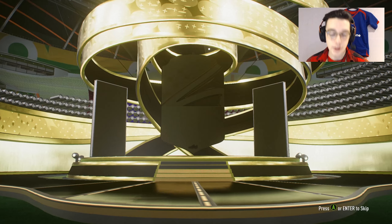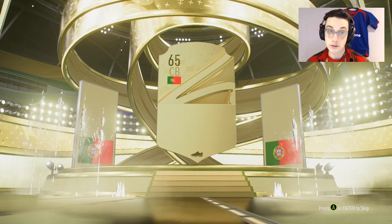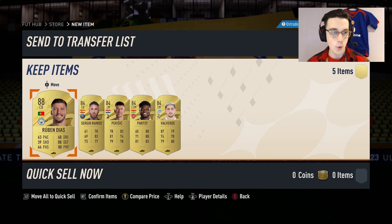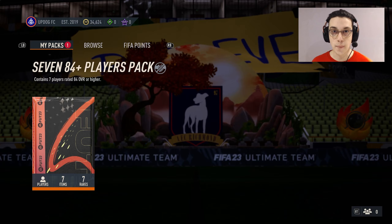Now the final part of the First Owner Fiesta section — just guaranteed to be a banger. Well, it's a walkout, we'll take it. Striker? No, it's going to be Ruben Dias, 88 rated. Could there be an icon behind this? I don't think so. Oh my god, that pack is dog shit.